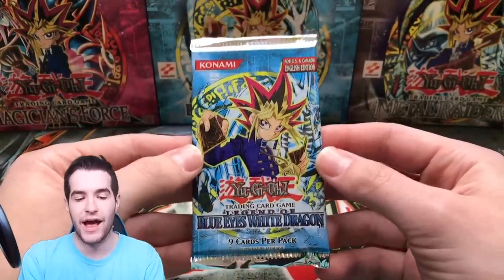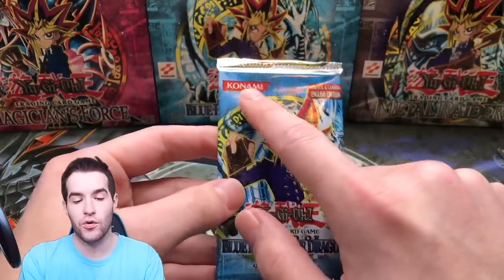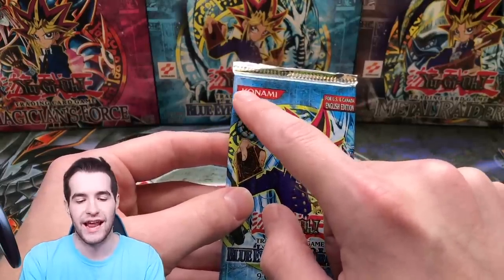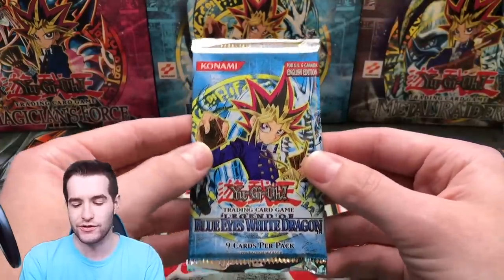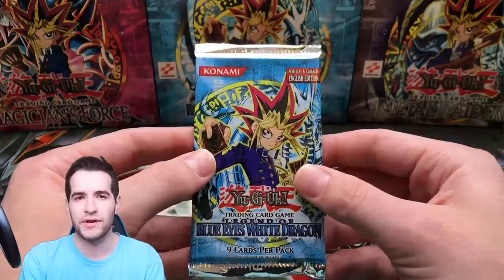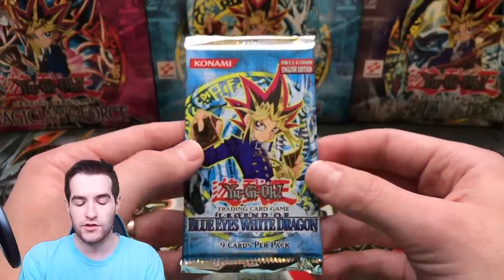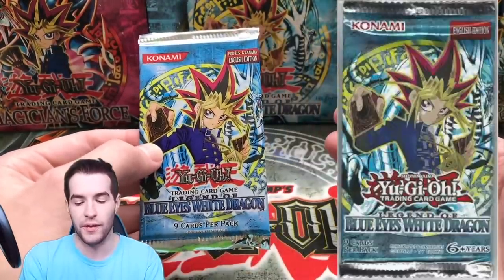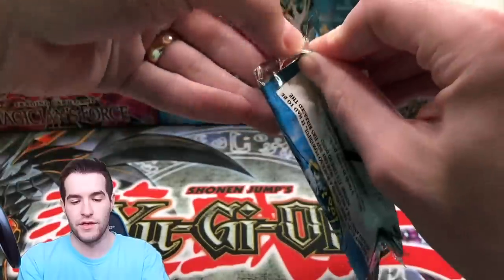A lot of people were asking how to tell the difference between this pack and unlimited reprints. First, this logo — it's a red banner Konami logo; on new ones it's just Konami with an outline of letters and no banner. These packs are not as slick — the new ones just disintegrate when you open them. These packs don't rip open as easily. Also, it says 'for US and Canada' on older packs, not on the new ones. They just look quite different — those are a few ways to tell these 2003 packs apart from the reprints.